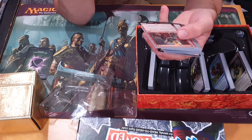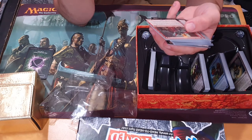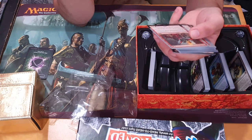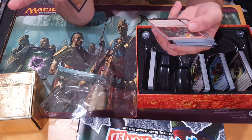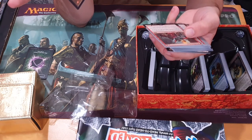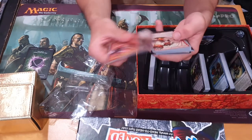Boomstacker. As Boomstacker enters the battlefield and whenever it attacks, stack two dice on top of it. All dice must be stacked vertically, one on top of the other. Boomstacker gets plus one, plus one for each die in its stack. Boomstacker attacks each combat if able. When the stack falls, sacrifice it. There must be magnetic dice, there must be something you can do to really pile it up.